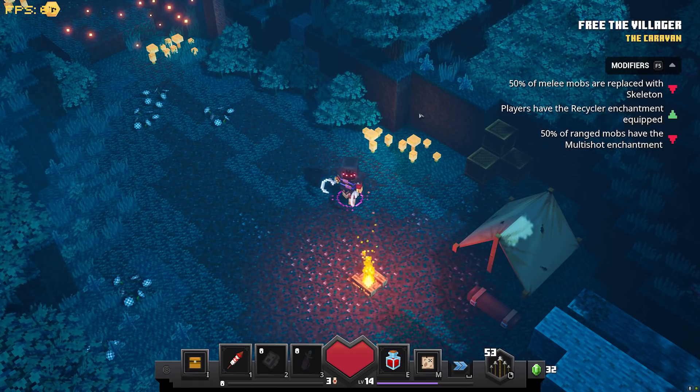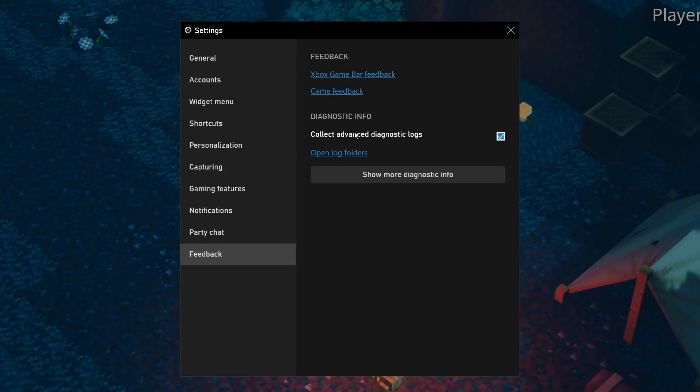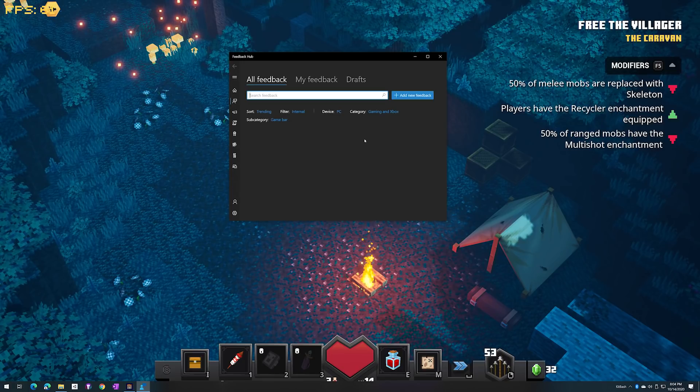I know you add new features to Game Bar all the time. Where do you get inspiration for what to add next? Most of the Game Bar team are PC gamers ourselves, so it's the kind of things we'd love to see. But we also listen a lot to user feedback from the community. It's actually super easy — if you open up the Game Bar, under Settings, you'll see a Feedback section, so you can use that to share any feedback you have and it gets directly to us.